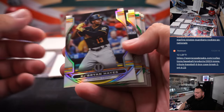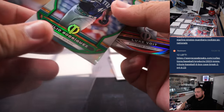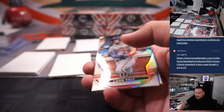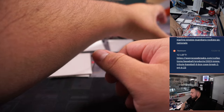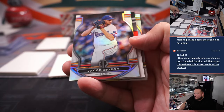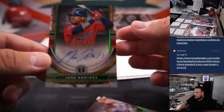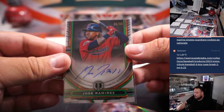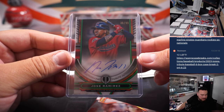So let's show off the base again. Brian Hayes, Juan Soto, that Julio Rodriguez is numbered — Seattle Mariners, which is Greg, 32 out of 99. Luke Voigt, Randy Rosario, Bregman, CJ Abrams, Dick Rom. Jose Ramirez got lost in the base, 30 out of 99. Guardians — that one is going to Chris.